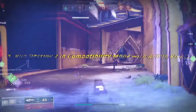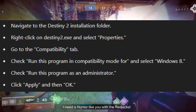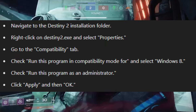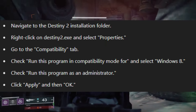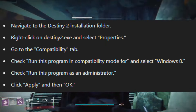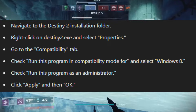Fix 1: Run Destiny 2 in compatibility mode with admin rights. Navigate to the Destiny 2 installation folder. Right-click on destiny2.exe and select Properties. Go to the Compatibility tab. Check 'Run this program in compatibility mode for' and select Windows 8. Check 'Run this program as an administrator.' Click Apply and then OK.